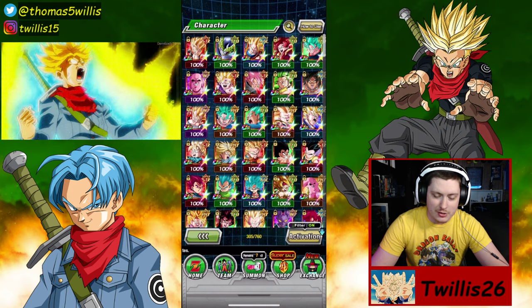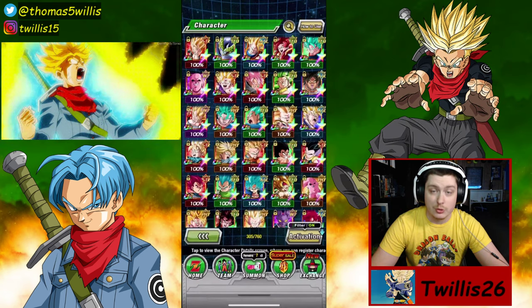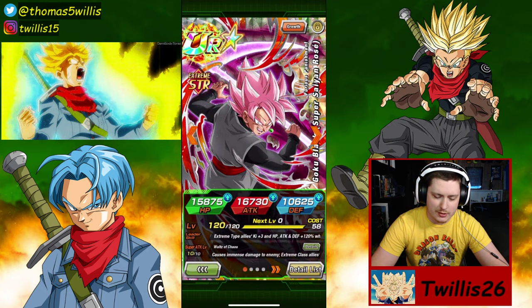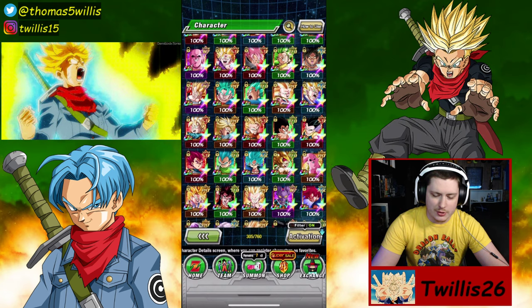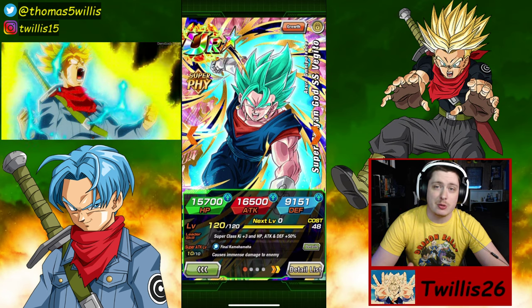I got lucky and I managed to rainbow out this Tech Vegito Blue this event, which was awesome. I also rainbowed out Super Saiyan Rosé. That card hits like a truck. And I rainbowed out this one as well, which isn't as great. But I'll tell you what, when this card does get an EZA, he's going to be ridiculous. So look out for that, guys.